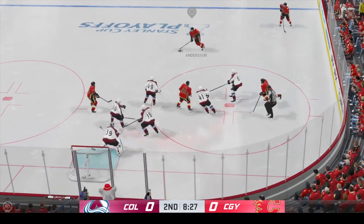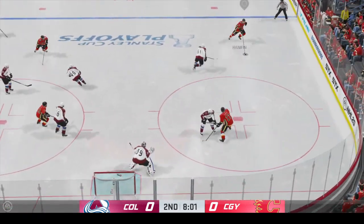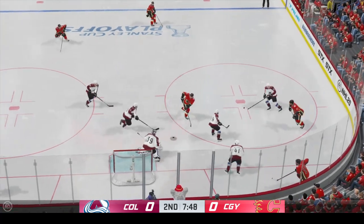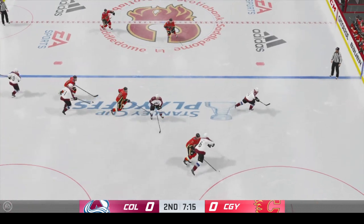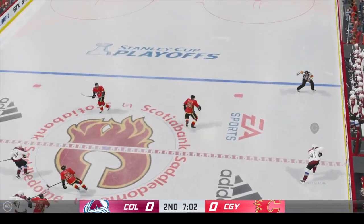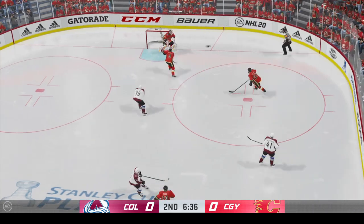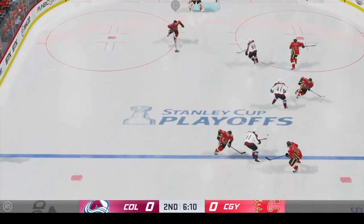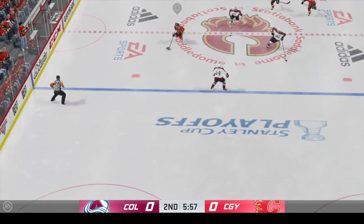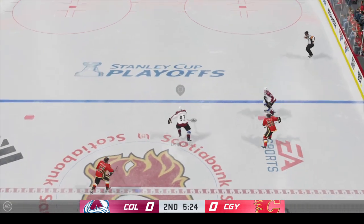Nice start winning the draw here inside the offensive zone. Handles it along the blue line. Centering pass with the stop. Colorado's got a hold of it against the wall. And now he moves it to Belmar. Good check. Frees the puck up. Calgary's regained possession of the puck. Long breakout pass to center. Redirected perfectly and breaks up the play.